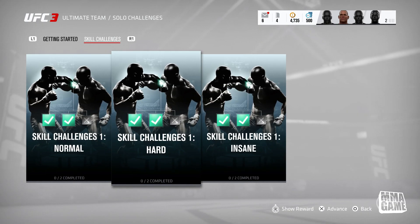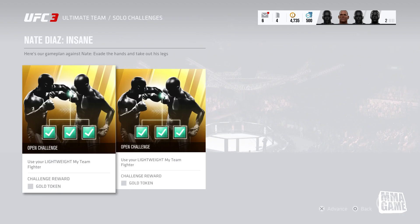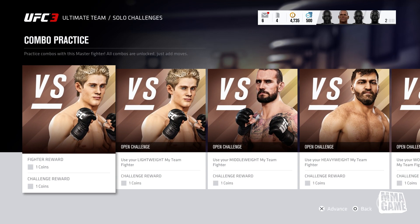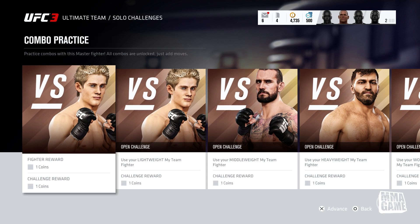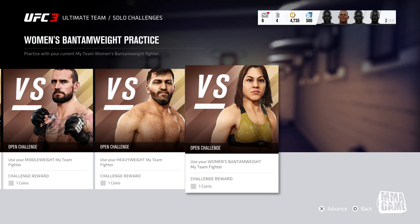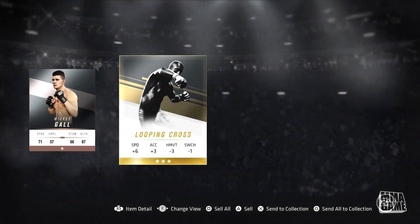In this mode, you can choose between three different skill levels of challenges: normal, hard, and insane. The tougher the challenge, the better the reward. There's also a practice mode in solo challenges where you can practice your moves and combos — it's pretty much like a practice mode for ultimate team, so you don't have to go all the way back out to the start menu. You can just use practice mode within ultimate team to get used to all the moves you're adding to your fighter.